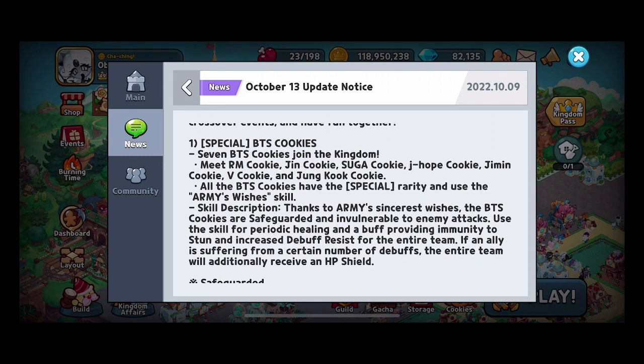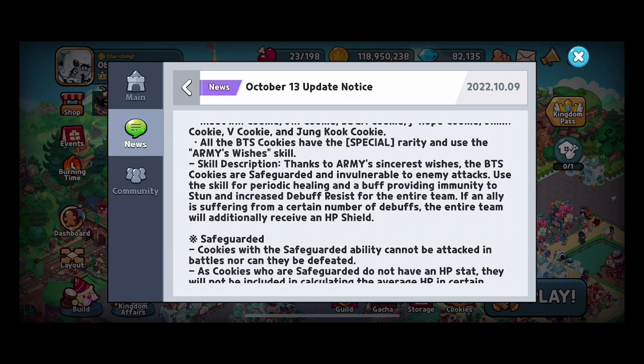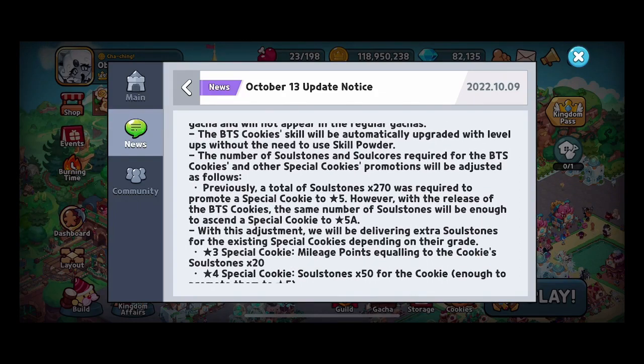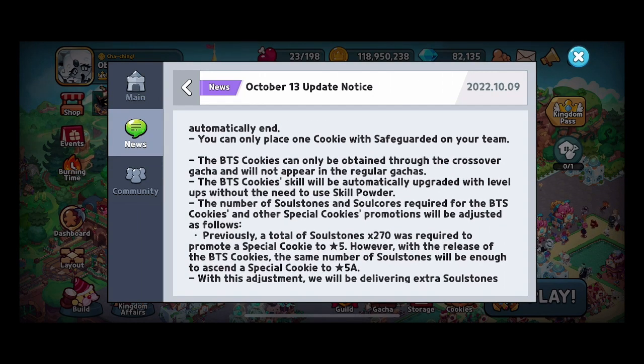It's still a great potential cookie — any of the seven BTS cookies. The healing hopefully will be decent because it can overall be a pretty good setup. Out of the seven, you just have to choose one to run in your team. They will not be in the regular gacha — that should be a given since they are special tier. But the nice thing is, because they are special tier, they will automatically upgrade the skill instead of making us use skill powders. Whether they'll change that for Sonic and Tails or reimburse us the powders for those cookies, I don't know yet, but it is a nice thing they're doing.